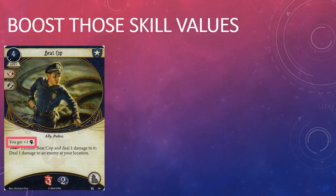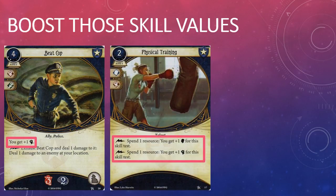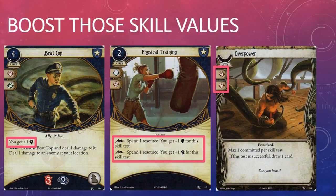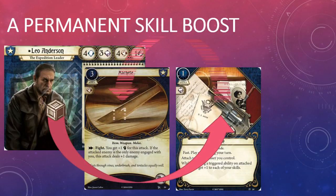They can play assets such as Beat Cop, which provide a static boost to their skill value. They can use free triggered abilities on assets and talents such as Physical Training, spending resources to boost their skill value. Or players can commit cards to the skill check, boosting their skill value by one for each relevant skill icon on the card. Reliable is similar to the talents we've seen so far in that it's fast and you're essentially paying one resource to boost your skill value by one. The beauty of Reliable is that it attaches itself to an item, giving you that plus one bonus to each of your skill checks each time you use that asset's triggered ability.